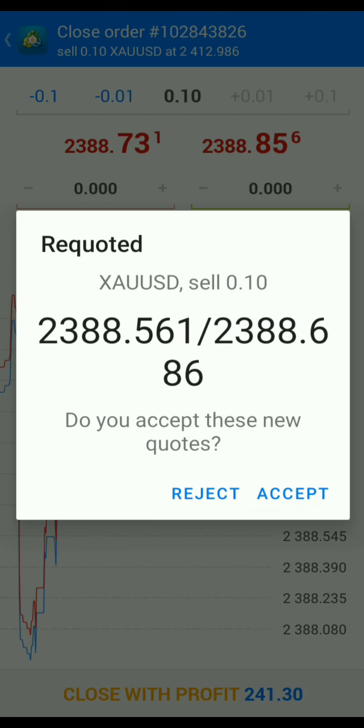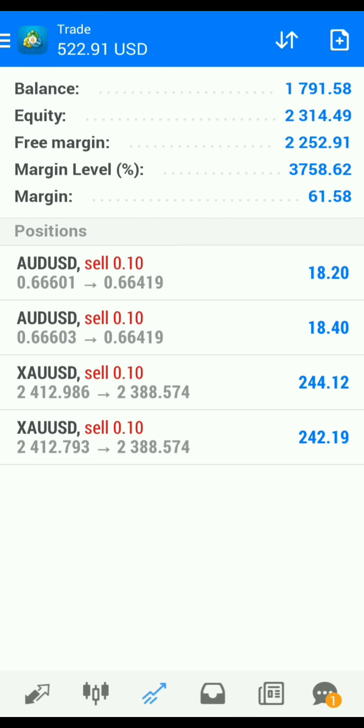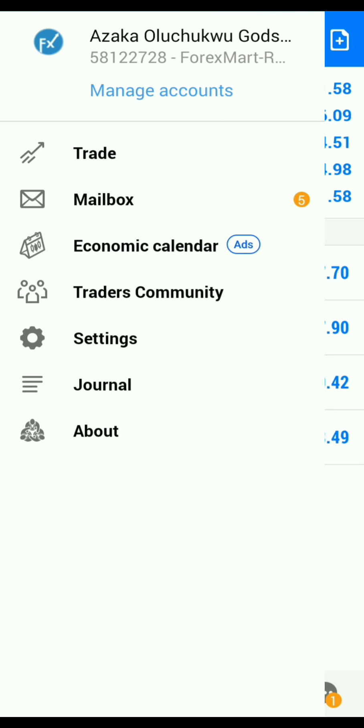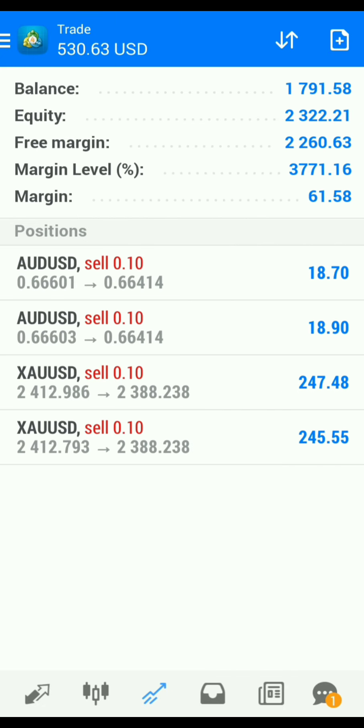I'll be leaving the link to part two of this series in the description. And once again, the broker I use is Forex Smart, as you can see right here on the screen — the link is in the description. Not only do you have to be a good trader, you actually have to have a good broker to be able to perform such trades at such a level.